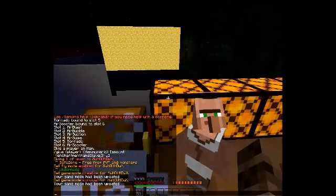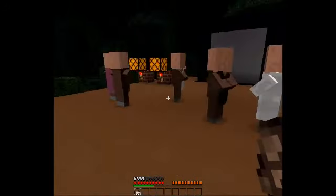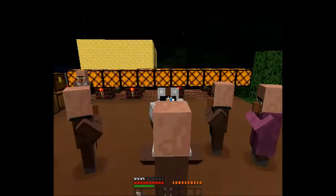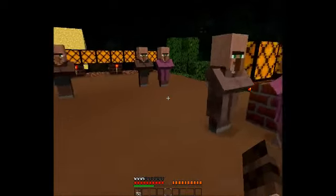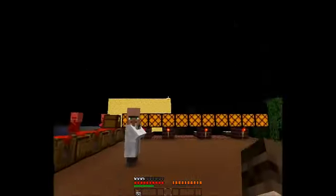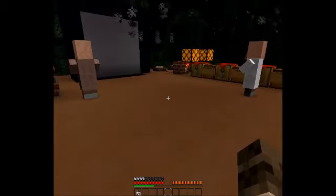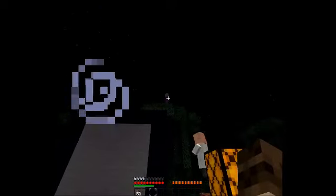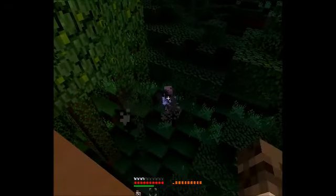Next is tornado. Let's say you have a lot of villagers and you hate one of them — you simply shift then click and they get launched into the air. When you point your mouse at a group of villagers or at a tree and shift, it will make them fly. You can grab them from far away too.